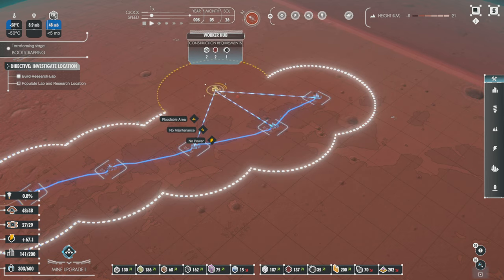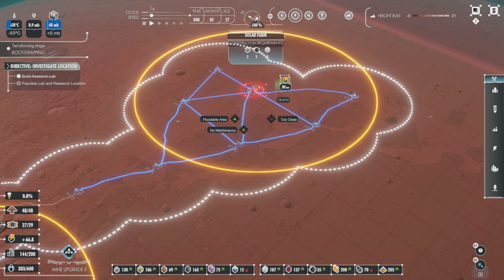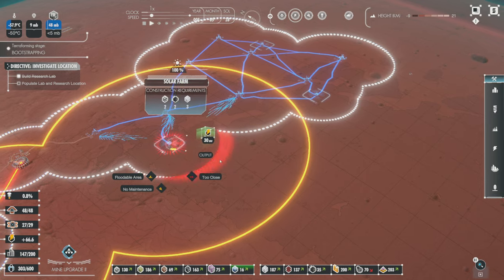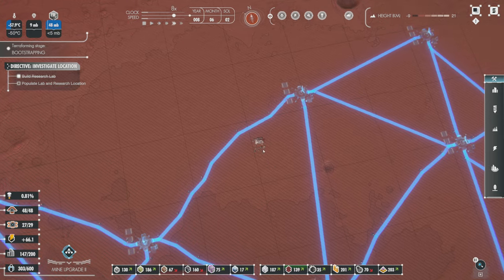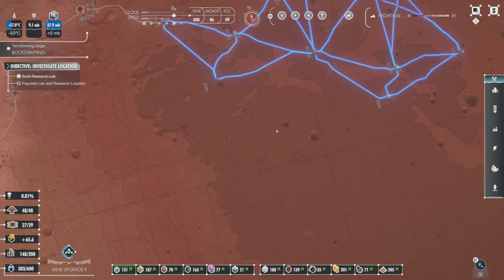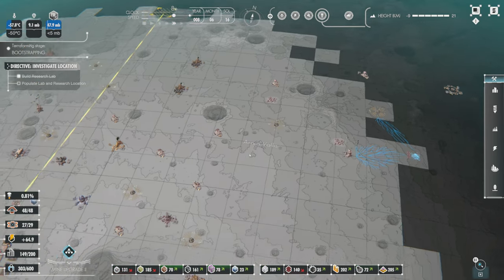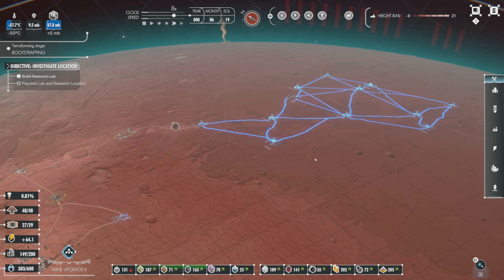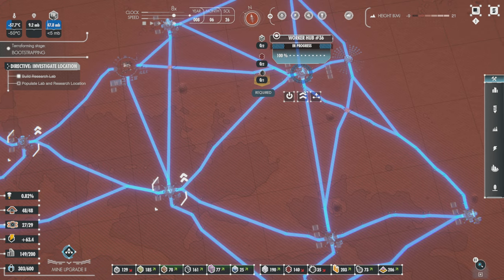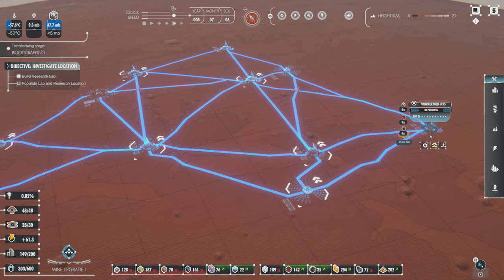I'm going to get worker hubs out this way — this will increase the number of workers we're allowed to have, and it's an easy way to extend this whole grid. We'll get solar panels there, there, and over there. Now all of this is in the floodable area, but we can now get this lander. More worker hubs means more hauling, more jobs at once — it's just a win-win.